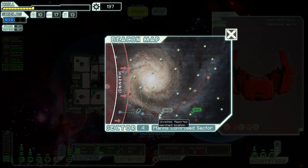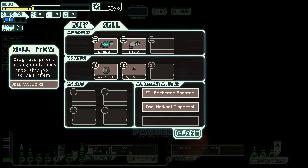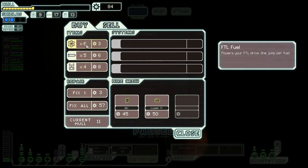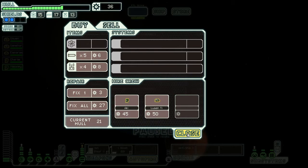Oh look, there's a store here — how very awesome. What can we buy here? We buy a cloaking device of course. And we sell the heavy ion. Goodbye. We also sell the system repair — I don't really need that. I thought it would repair the hull, I wasn't paying attention. Yes, that was a stupid decision — I lost 15 scrap units. I'm very sorry. And we buy some more fuel and repair the ship somewhat. That should be enough.